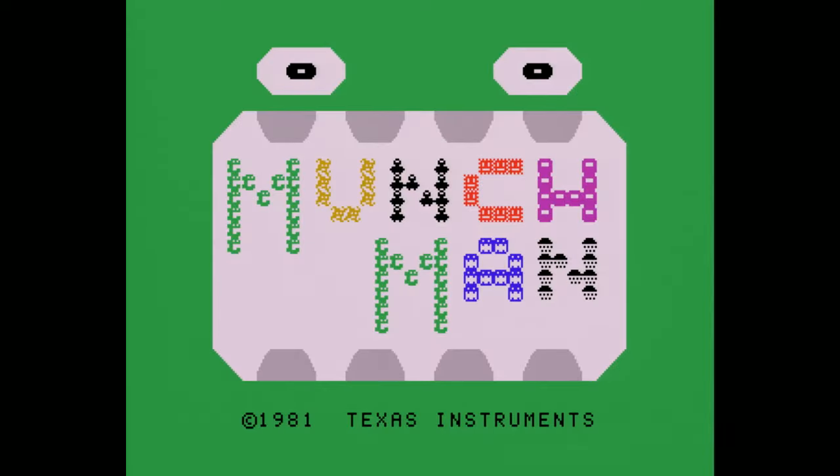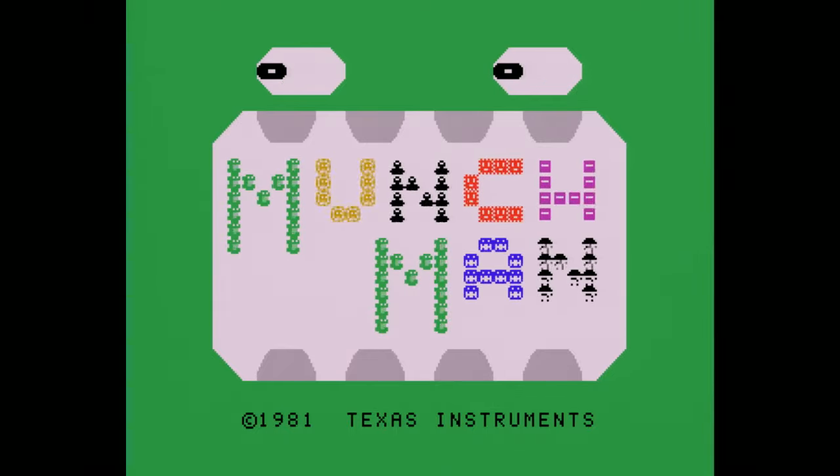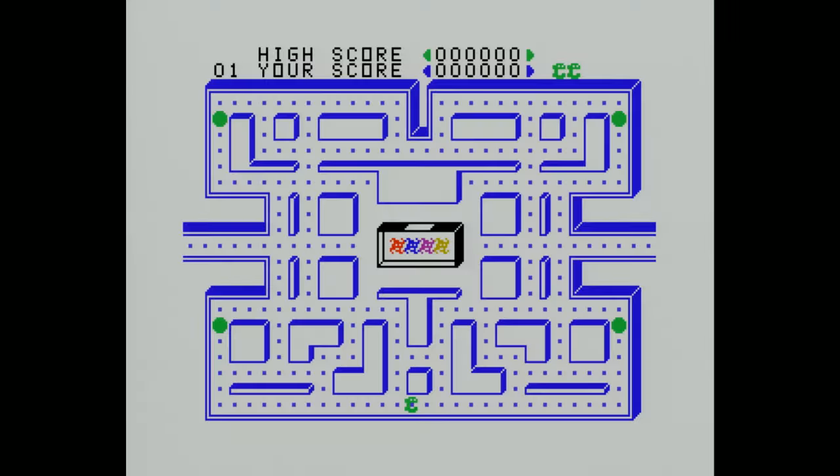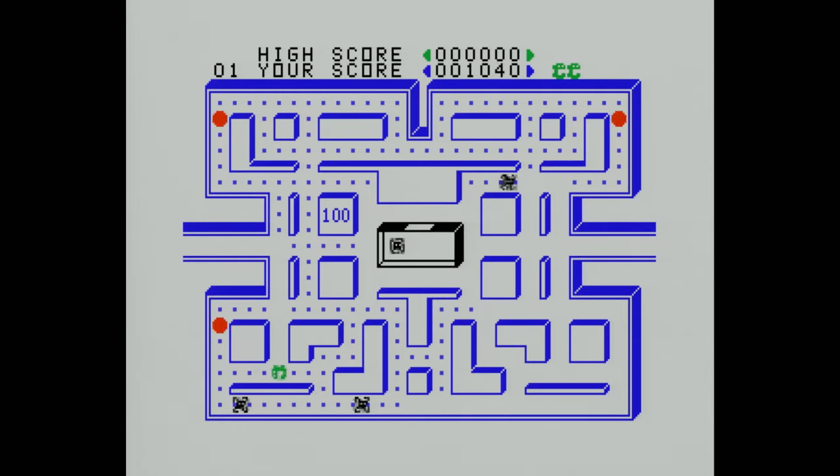Also showing off what assembly software could do at Winter CES in January of 82 was the disc prototype of Munch Man, which ended up being TI's hottest game release of the season, giving 99ers a great Pac-Man clone. It could stand alongside TI Invaders as proof that the TI-99 was a system for top-tier arcade action, with Munch Man being the most played game for a lot of 99ers through to the end of the system's run.